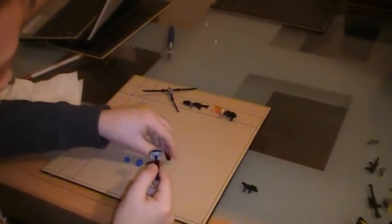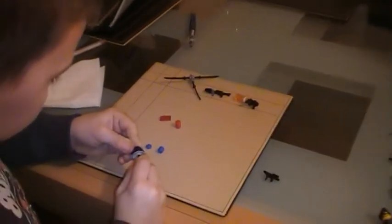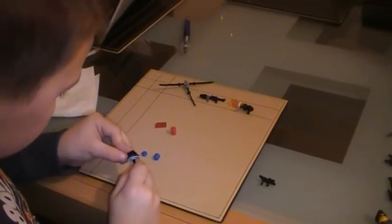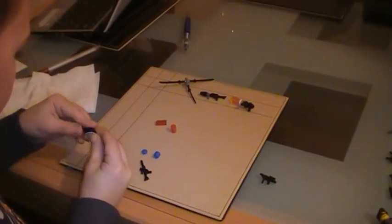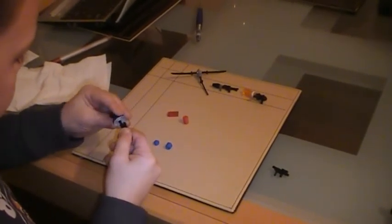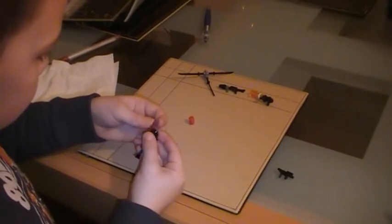Then you get this part and put it sideways like that. It's better to put the pieces on before you actually put the Star Wars thing on, like that, and turn it. Then put that like that.